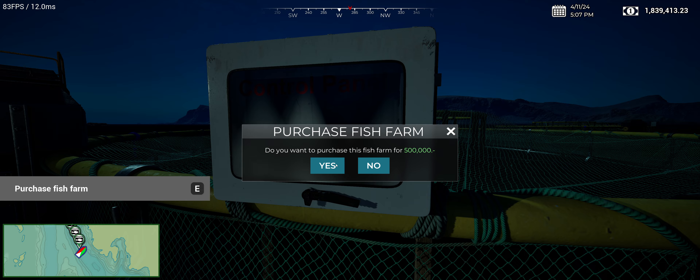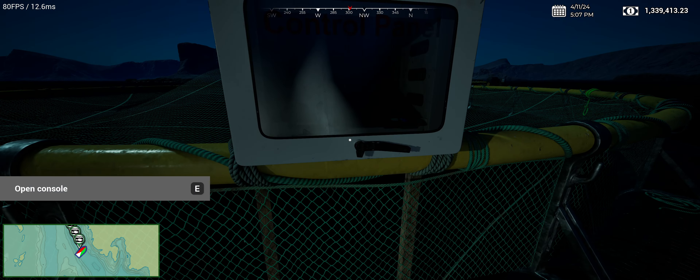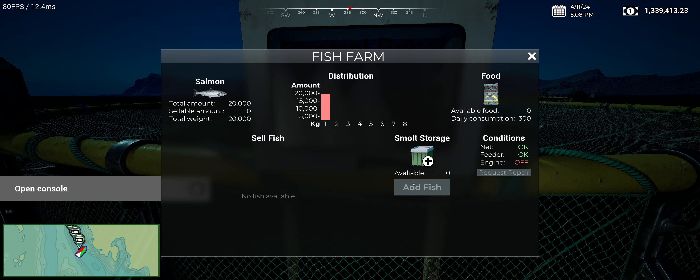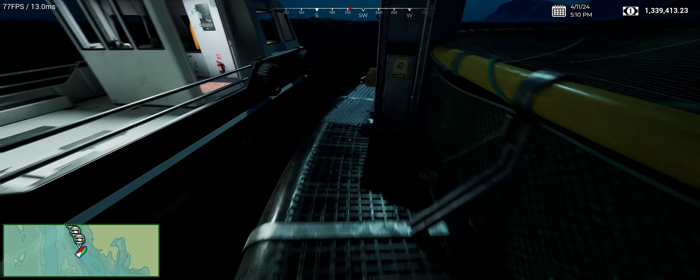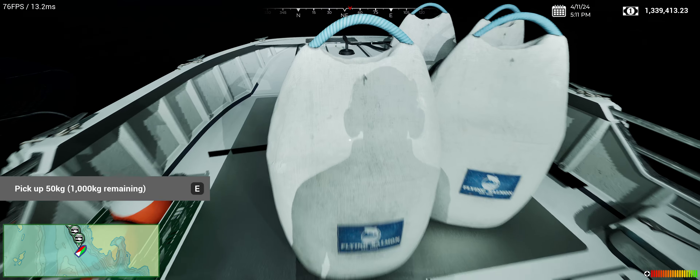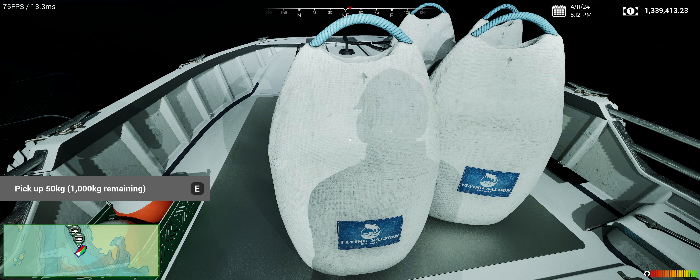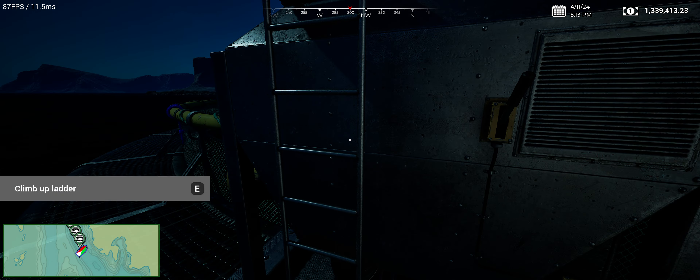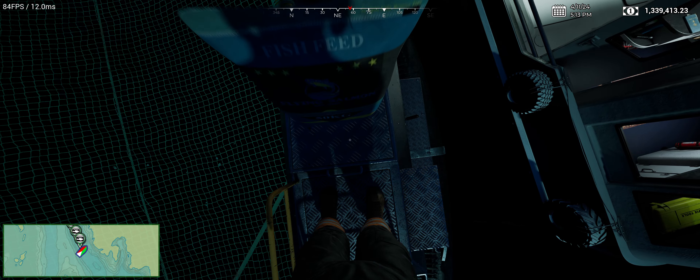We're going to press E to purchase the fish farm — that's 500,000 krona, which is about $50,000 US. Let's open the console and add all the fish — now we have 20,000 fish in there. You can put more in, but 20,000 is the amount. We have no food right now, so we're going to grab a bag of food. This is where it sucks: you have to press E to pick up 50 kilograms, there's 1,000 in a bag, so you have to do this 20 times. You pick up a bag, go on the dock, go to the ladder, climb up, press E to add the fish food, go back down, go back to the boat, and repeat.